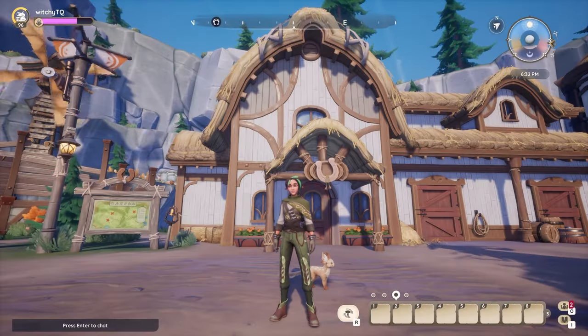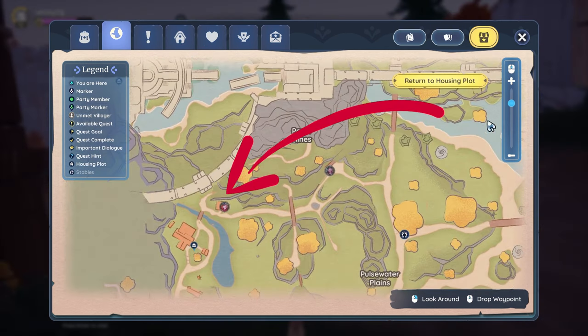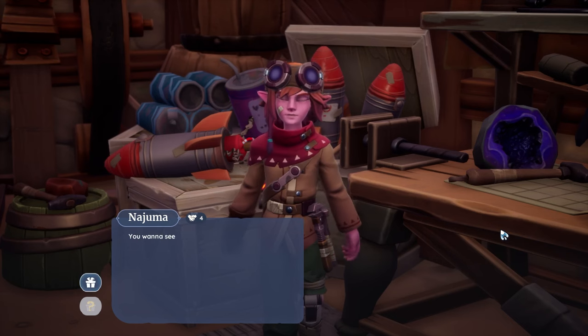Afterwards, you can also travel out to Bahari Bay if you want, and Tamala should be right by the central stables. Then you can casually stroll towards Hadari and Nojima's workshop where you'll finish off your day.